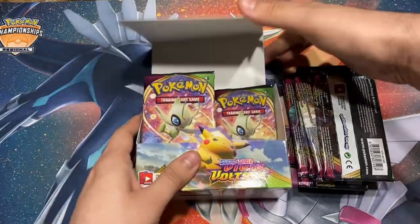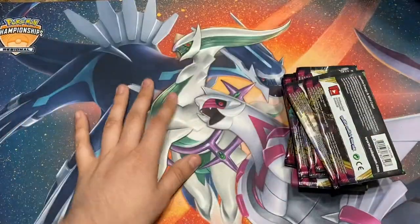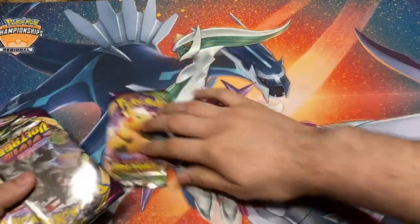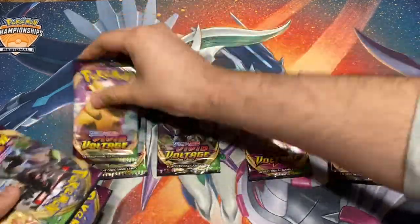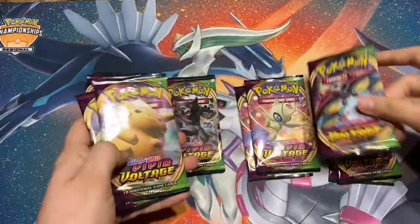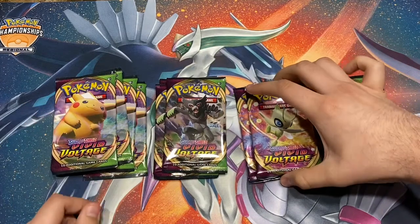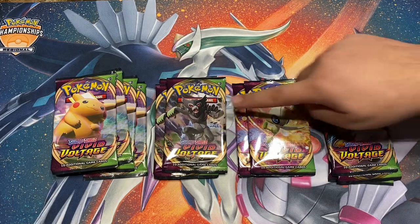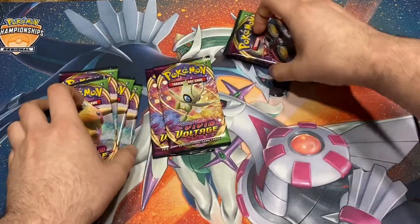These guys will decide later how they want to pick their packs. So right here we got Pikachu, Zarude, Celebi, and Orbeetle. Let's see how many packs we have each. So what do you guys want to see first? Both of them are down for some Zarude — alright, let's put this to the side.